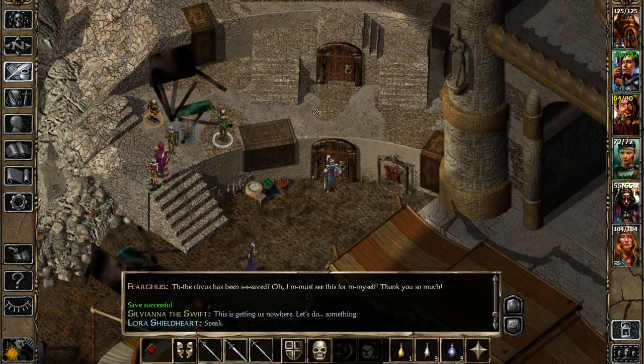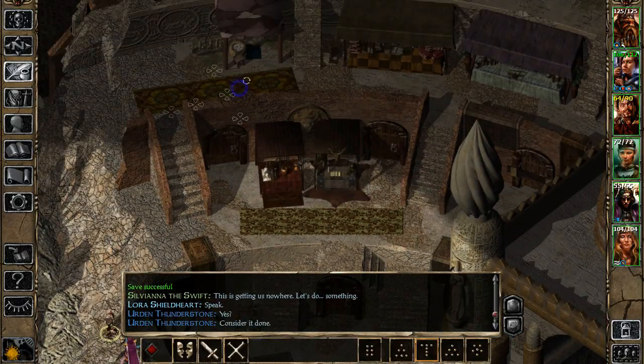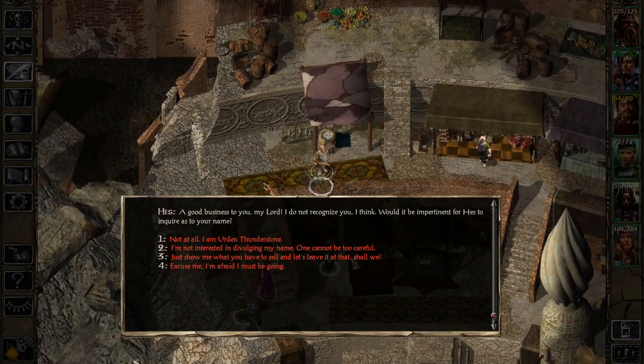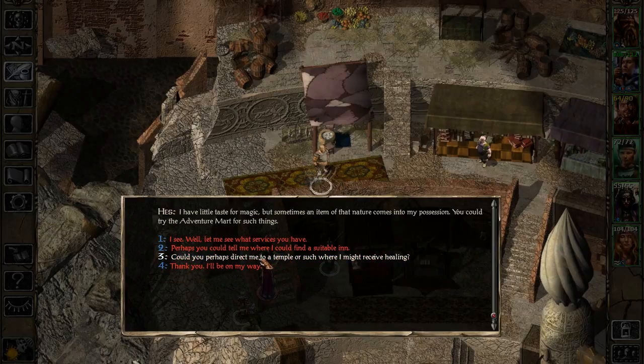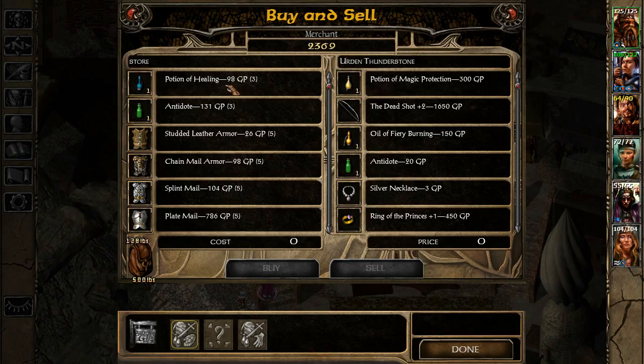By default this means - I'm just going to find the shop and show this. Don't use WASD, it's always the numpad. Eventually I'll get used to that again. One of these is a shop. The Adventurer's Mark - we will go there in a little bit. So you notice here we have 98 gold pieces for a potion of healing, 131 for an antidote. And that's because of our 18 charisma.